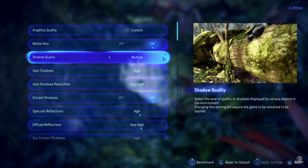Additionally, decrease settings like texture quality, shadow quality, and anti-aliasing for a seamless gaming experience.